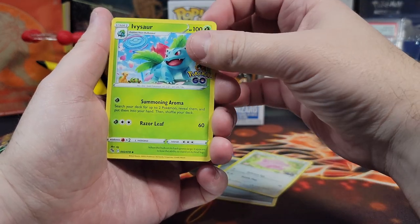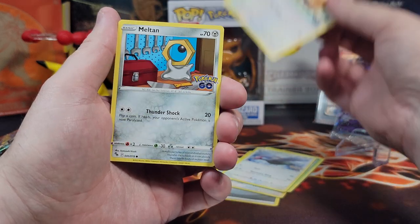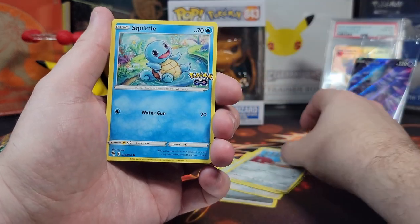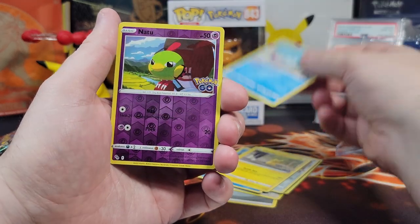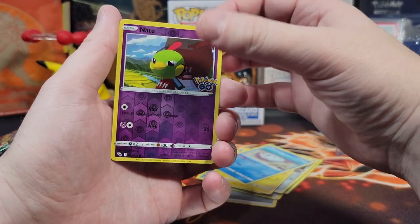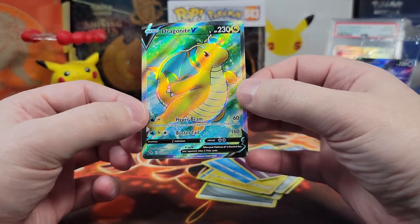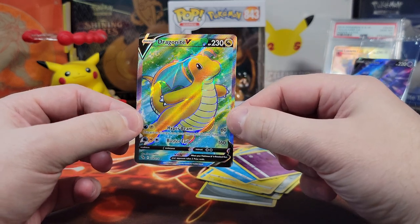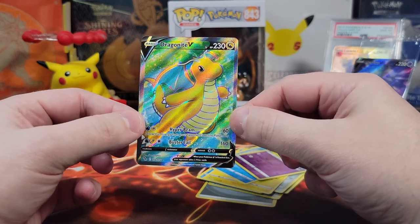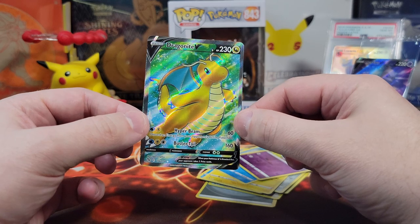Chansey, an Ivysaur, Omanyte, Miltank, Squirtle, Pikachu, Wimpod, Natu — reverse holo — and Dragonite V full art. Very nice card. Super nice. Is that damage there though? Is there a line running through it? I think there is a line running through it. That's a shame. Maybe it's a shadow from the nose, but I think it's a line. That is unfortunate, but let's still wrap them up.